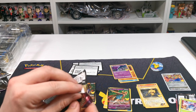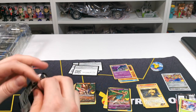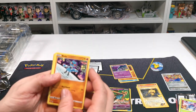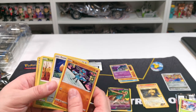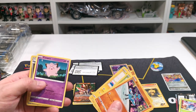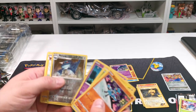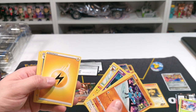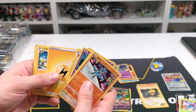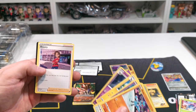The last one we're doing is Vivid Voltage. Remember guys, you get to keep all the code cards to all the packs we've unboxed. We have Riolu, Eevee, Electric-type, Clefairy, Metang — probably a good one — Jolteon, Energy, Eevee, Alakazam, Energy, Zebstrika, Dusclops and Beautifly. There's the last code card there for you guys.